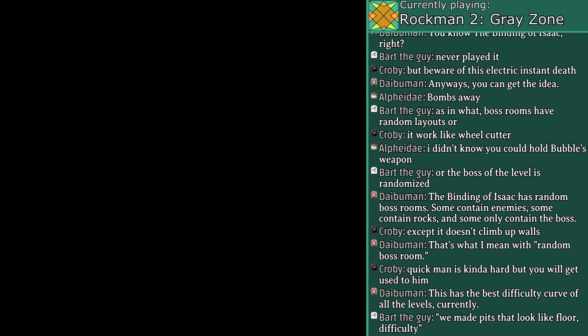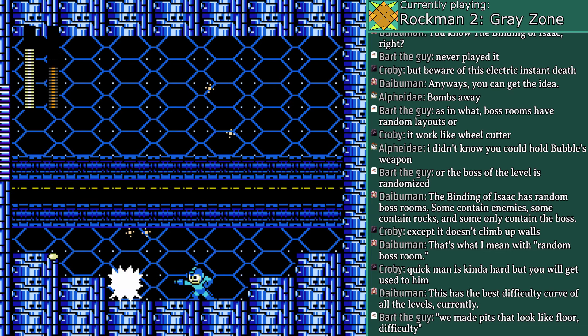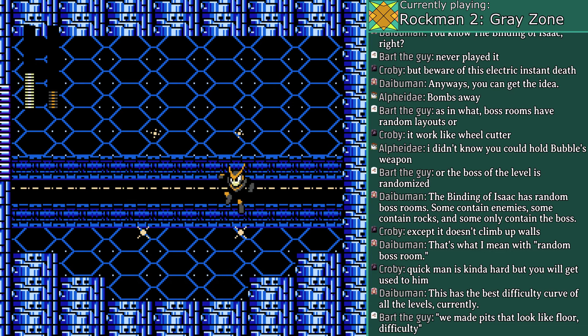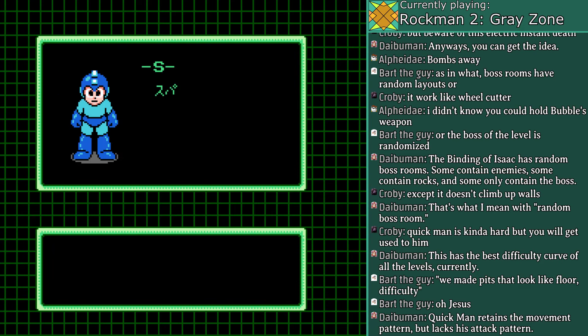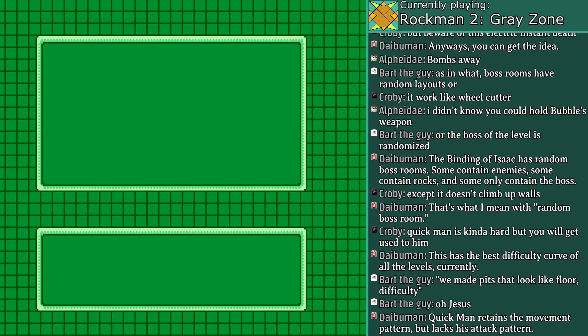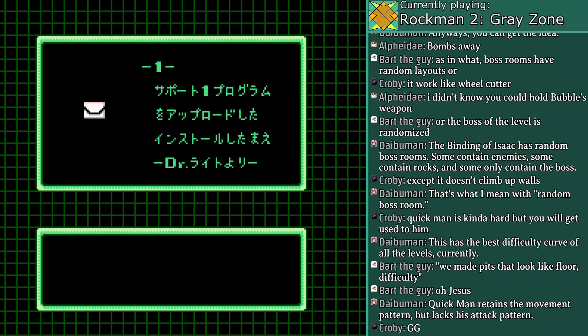Quick Man has a different pattern, but he's still not as fast as Heat Man. Quick Man is one of the easiest bosses in the game — down there with Wood Man. His attack pattern is also easy to dodge with some practice; I mean, I got it on my second attempt. Still the best stage in the game, and this is where I get Item 1. Which means by process of elimination, there's only one more stage left to go through.